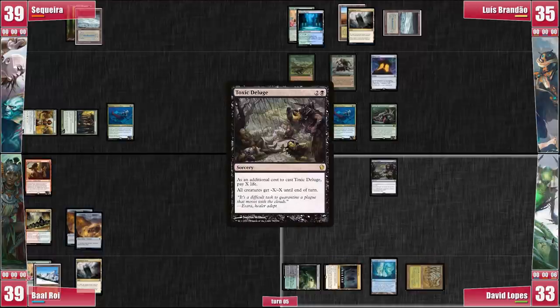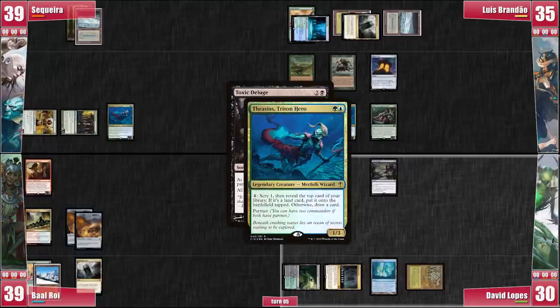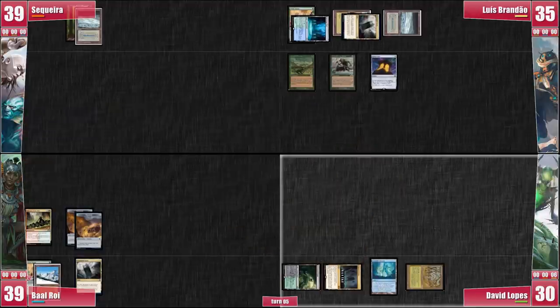Luis responds to the Deluge by activating his own Thrasios, scrying to the bottom and revealing a Submerge. Deluge resolves and he passes to Baal. Baal draws for turn and casts Magus of the Moon, revealing the true intentions behind his Crop Rotation — getting a basic land. With Collector Oof out of the way, he can still use his treasures to have access to all his colors. Everyone else is very screwed.